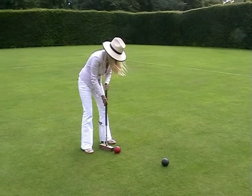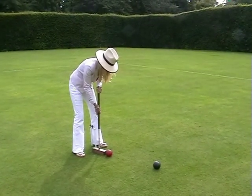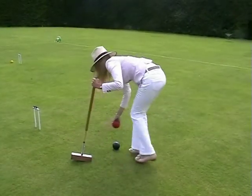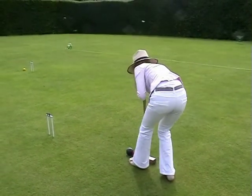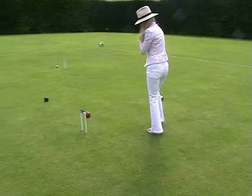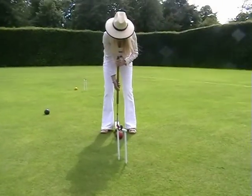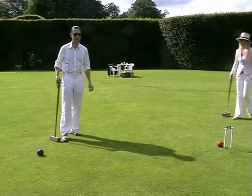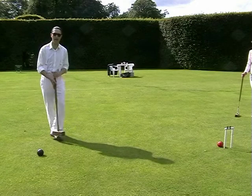Steph is on hoop five with her red, playing against my black which is also on hoop five. She's chosen to roquet — send my ball off and position her ball close to the hoop. I need to get my black through hoop number five. Steph's in the way, so I'll try and roquet.